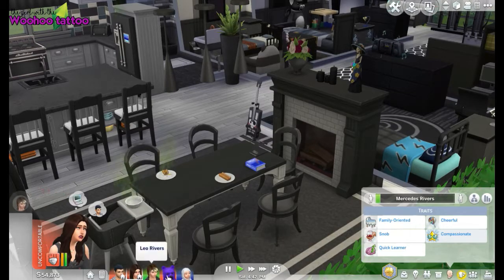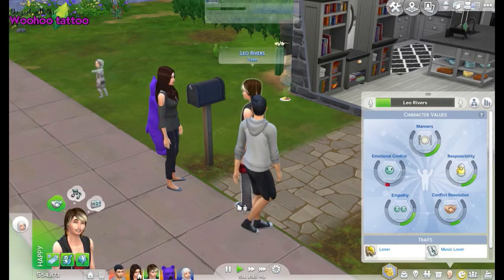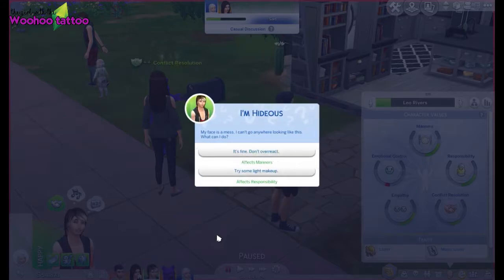It's 4:30 — I think it's time to tidy up. Leo is going to ask his mum for some advice, which is another thing you can do as a teen — it just happens automatically. Here's a pop-up: some kids at school were being mean to one of my friends, I wanted to help but I didn't know what to do. Again, choosing one of these options is going to affect the way they grow up — step in and stand up for your friend, or stay out of it and console your friend afterwards. I would personally step in.